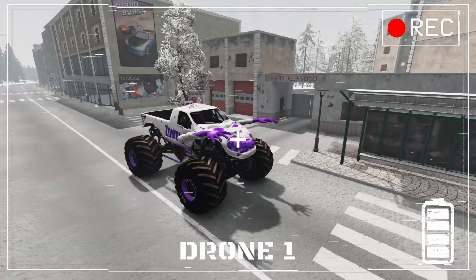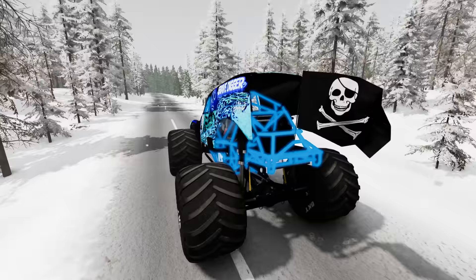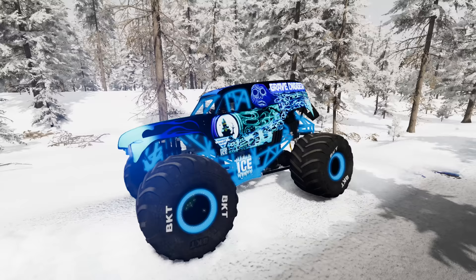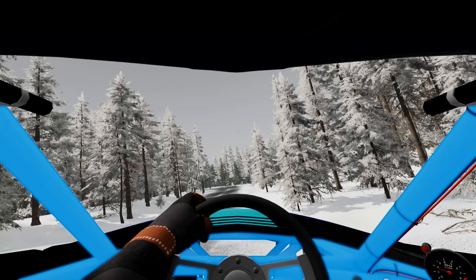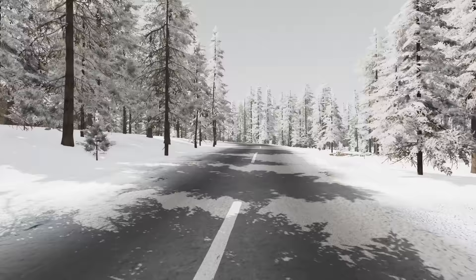AJ loops around to come in from the backside of town so we can cover more ground. We're getting a drone alert with a hidden monster truck location right down the road. We're going to park Grave Digger right up here. The town is right ahead, but we're going to go to the edge of the woods and see what we can see.